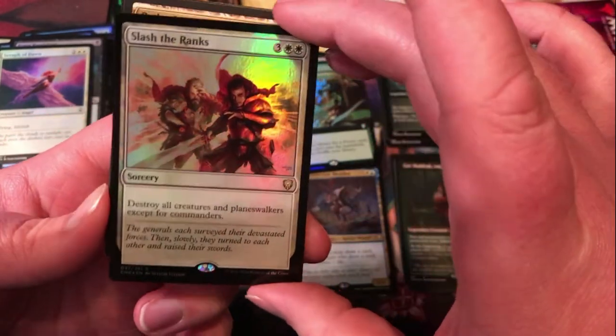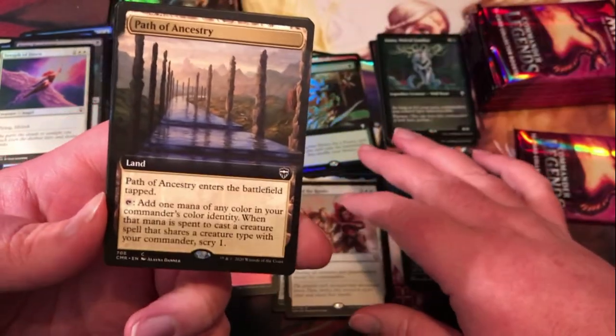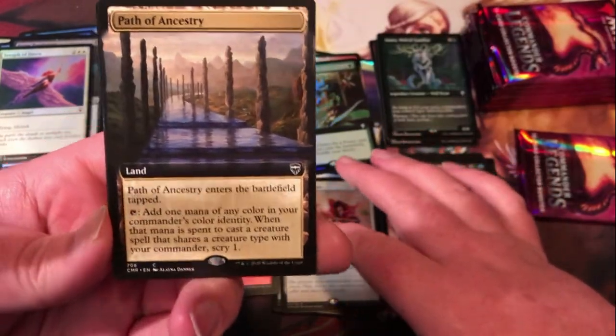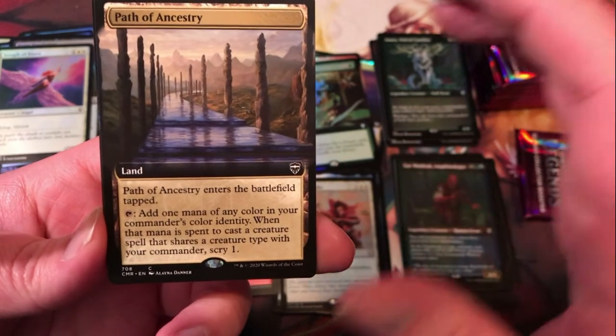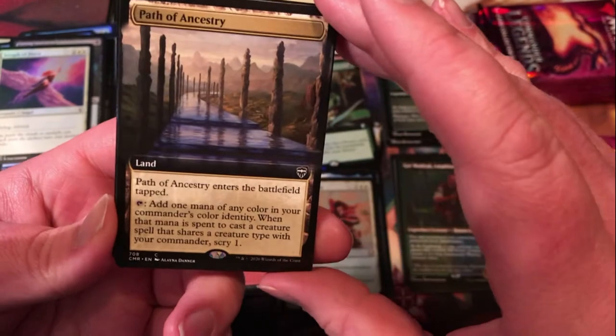Another Slash the Ranks — I believe we already had one of them with extended art. Path of Ancestry — another utility commander land, looking nice with the extended art there.